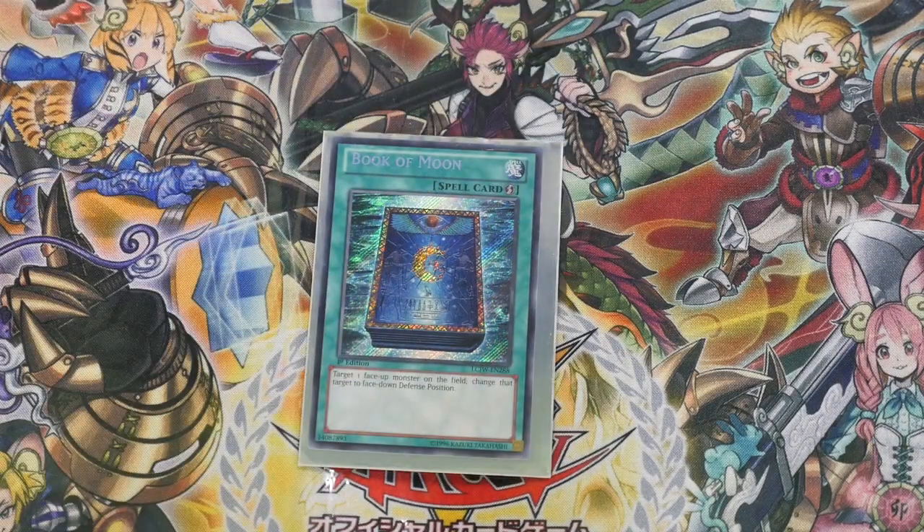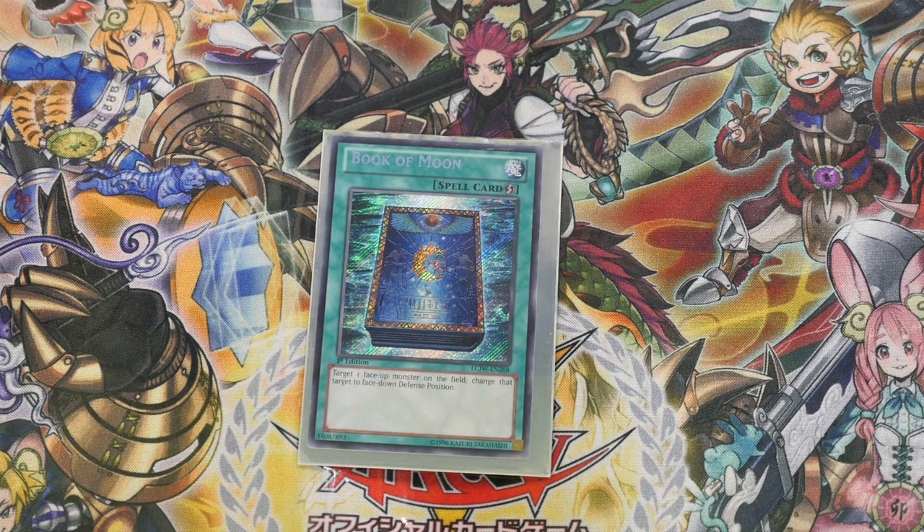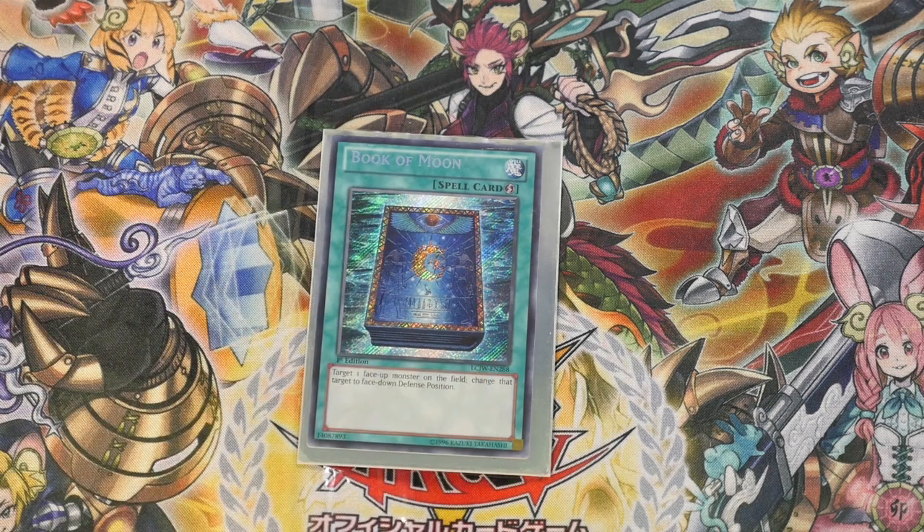One Book of Moon — because it's just great going first or second. In Link format, this can sometimes be crucial to stop your opponent Link summoning, as they may require certain monsters on the field. If you Book of Moon it, they technically can't Link summon with a face-down monster. And it's not like fusion summoning where monsters are sent to the grave to then fusion summon by a card effect — Link summoning is pretty much like Synchro summoning.